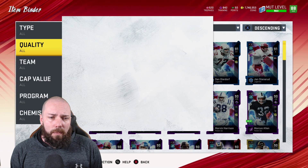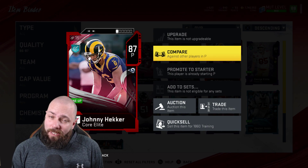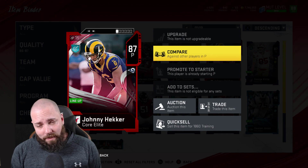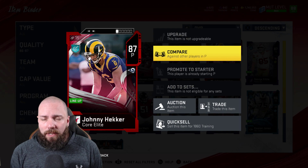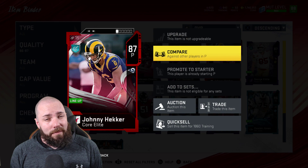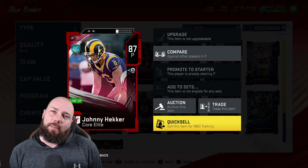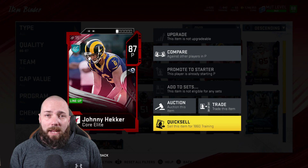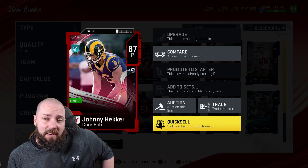How much do certain cards cost training-wise? If we go look, what does an 86 cost? Johnny Hecker is 1860 training. So if they made the pack 1860 training, it's the cost of an 87. Now the problem is, if they actually do it in the training store you can do re-rolls - interesting, fun. I wouldn't be surprised if it's somewhere around this price, because there's got to be losses, you have to have losses. I could see it being around 2000 training - that's a fair guess.